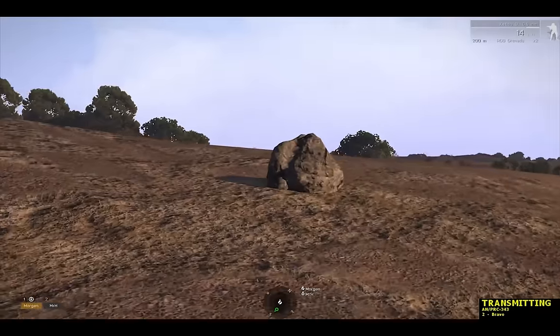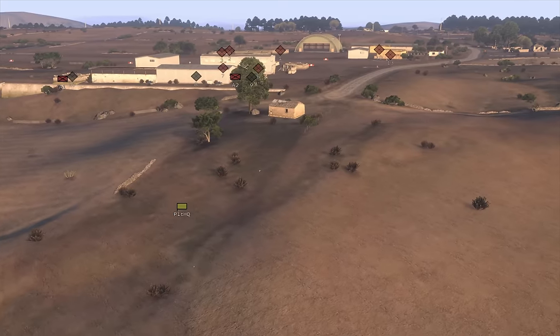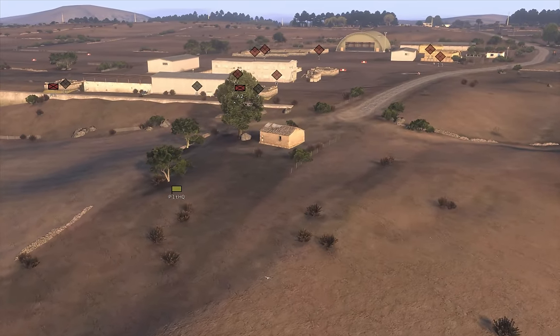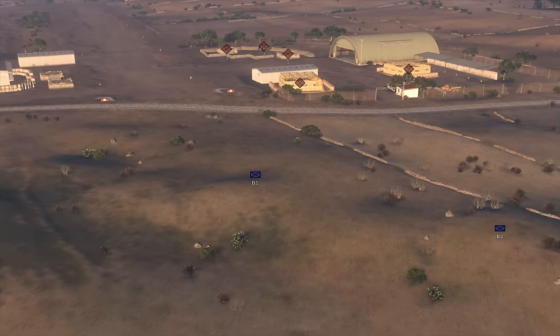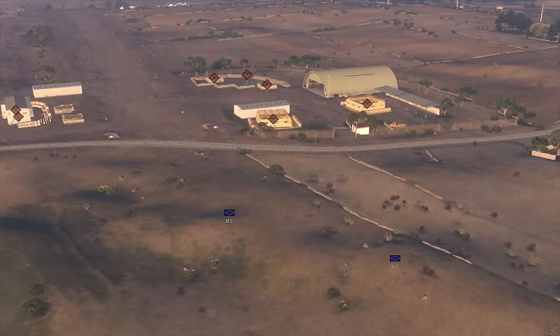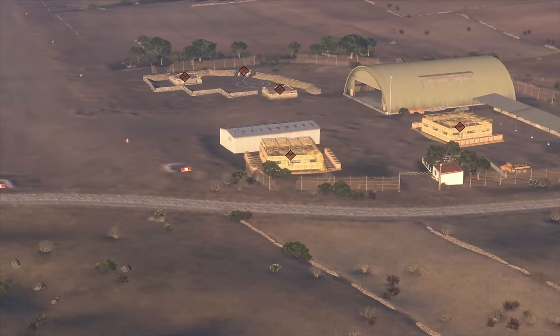Meanwhile, Platoon headquarters is landing at the coast, brought in by the MH-6, and starts working their way up the draw towards Alpha and the Line 1 bunkers. Platoon asks if Bravo has a flanking position on that bunker. Bravo, thinking he means Bunker 13, responds that he doesn't — so they decide to wait for CAS to finish.